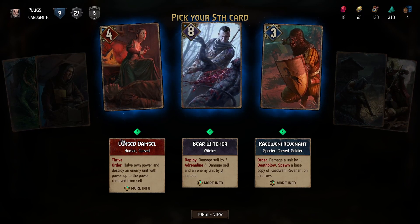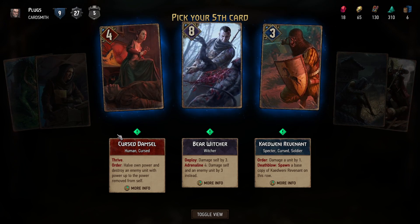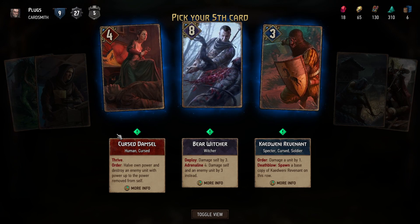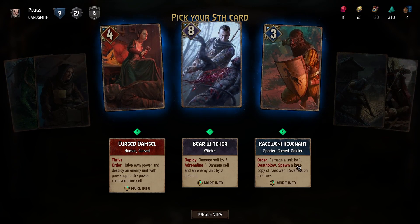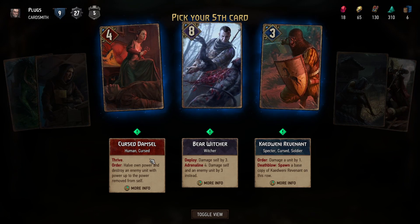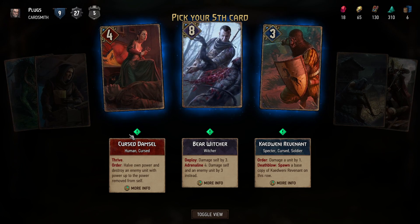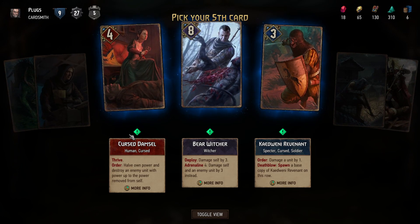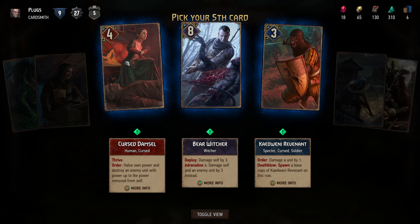What are the others? The bear, when he deploys damages himself by three, and if you have less than four cards will damage yourself and an enemy unit by three. And the kid revenant has an order to damage a unit by one and spawn a base copy of the revenant on this row. We'll just go with the Damsel then.